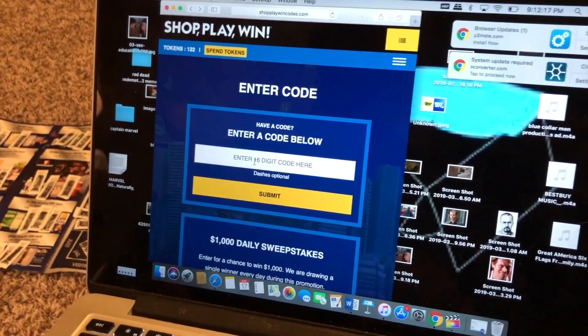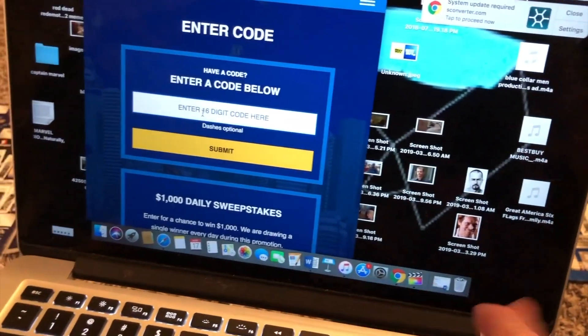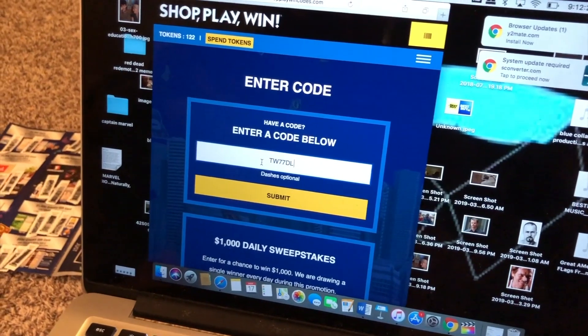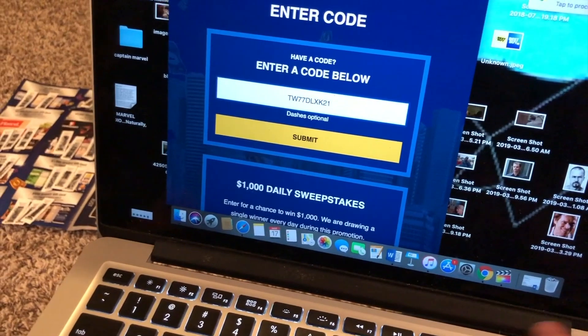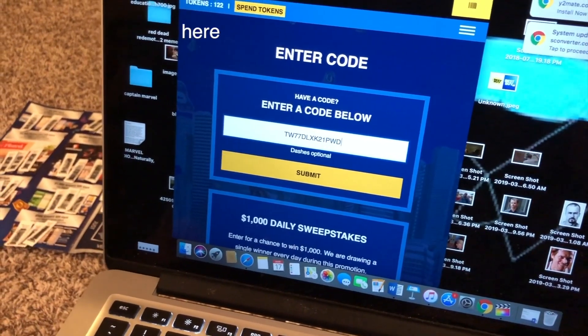The codes are on the other side of the monopoly ticket. You type them in to a site called shopplaywin.com. If you haven't registered yet, register — all you need is your email and your name. Go to shopplaywin.com and put in your code.